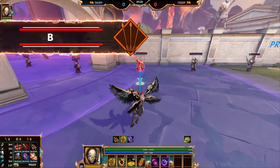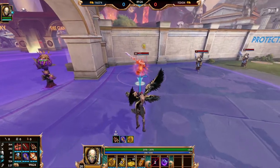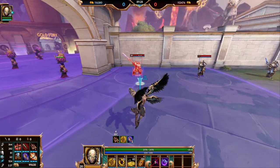Muzin Cobb's passive is called Bees. When you land an ability on an enemy god, they are infected by bees and take damage over time for a couple of seconds.